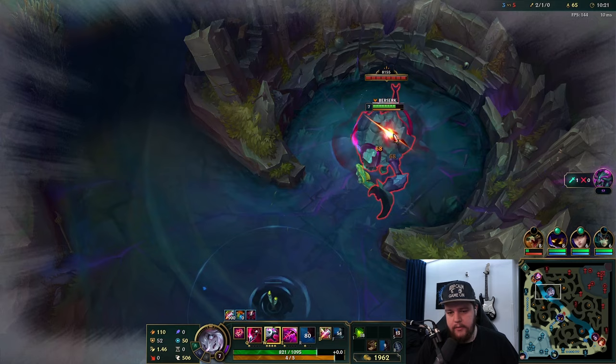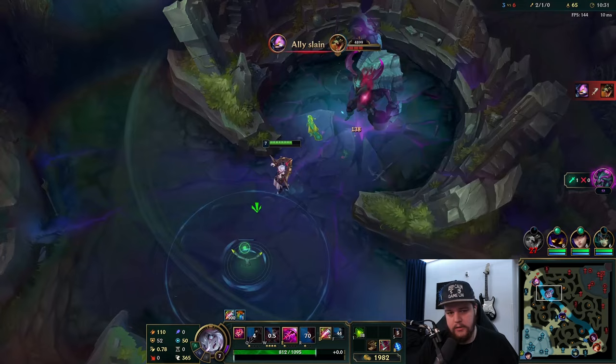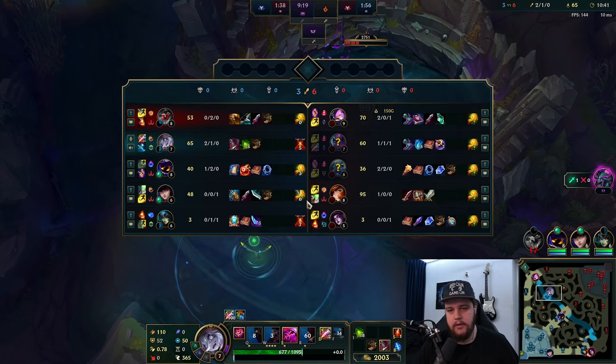Right there we just make sure we taunt ourselves towards the right target with the ult. After that with the berserk, we use our W a little early to get the heal off and we should be in a pretty good state. I think this should be a pretty free Rift Herald - I don't think he's going to contest me for it, but now after Renekton died I'm starting to doubt myself a little because this is looking a bit suspect.